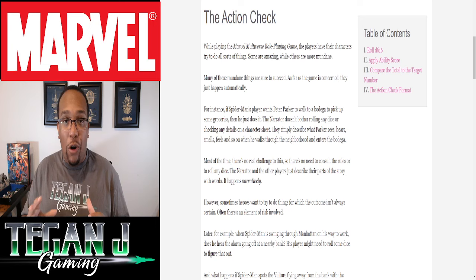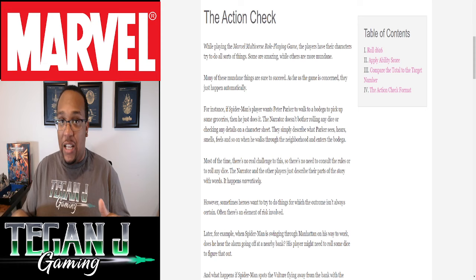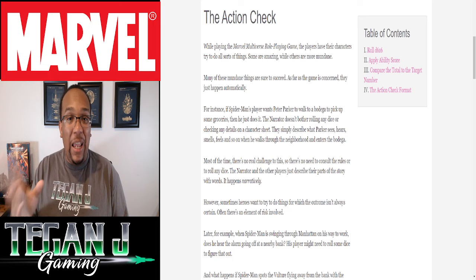The Marvel Multiverse is a little bit different and very streamlined. You have three dice that you roll — everything from attacking, damage, ability checks, and saves all resolve to those three dice. There are three d6s: two will be standard d6s and one will be your Marvel die. You can buy their official Marvel dice, but you don't have to — it basically just has to be a regular d6. The key difference is that if you roll a 1 on the Marvel die, it's considered a 6, giving you a little bit of extra bonus.